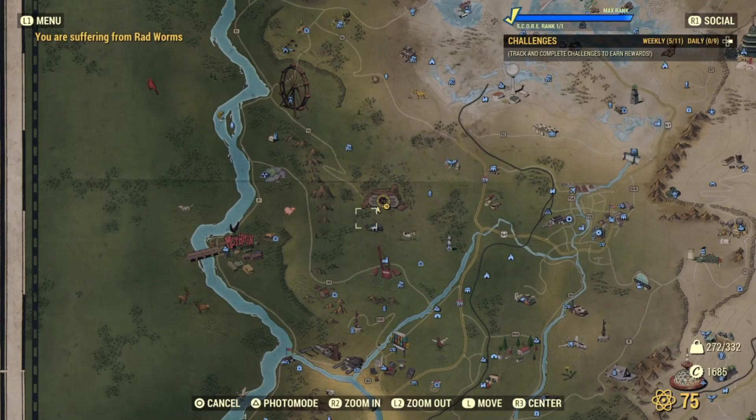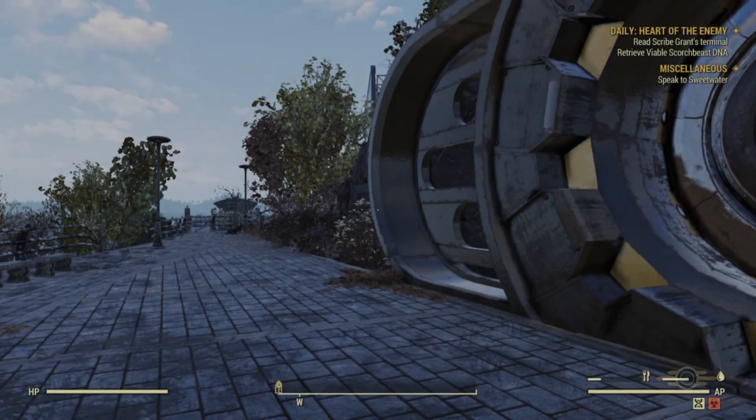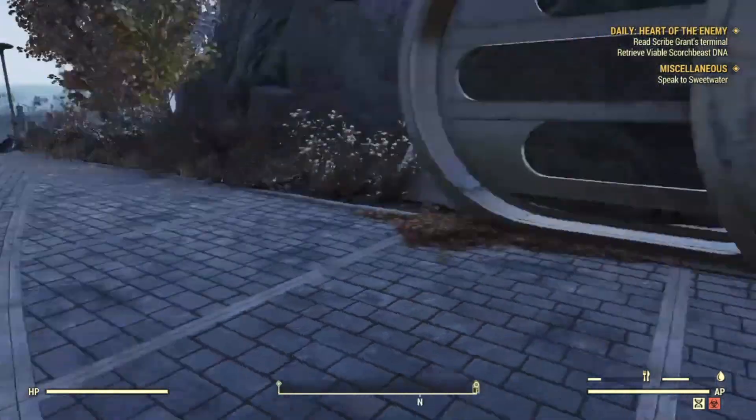I was just trying some ideas, but once you get turned into that ash goo, fast travel to Vault 76. If you do it quick enough, what I've noticed is you can turn completely invisible.